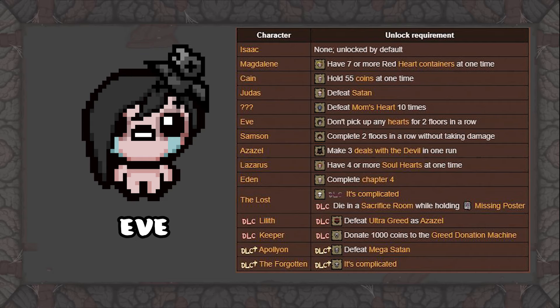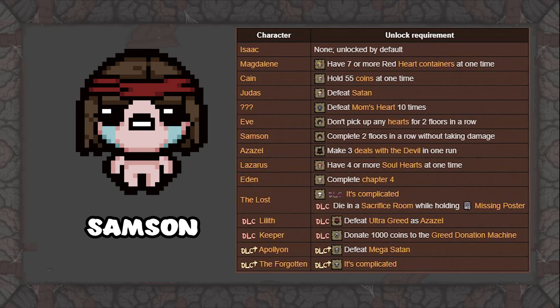To unlock Samson, you have to beat two floors without taking any damage. This takes some effort; however, this can be done easily on any floor if you have good enough items and moderate skill. If all else fails, someday you will have The Lost and you'll unlock Samson with ease.